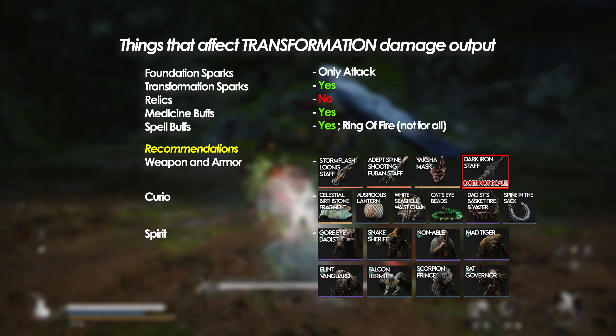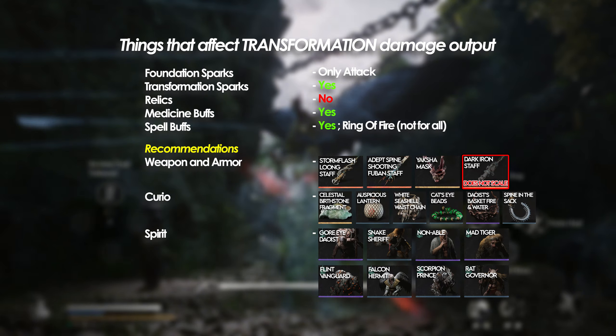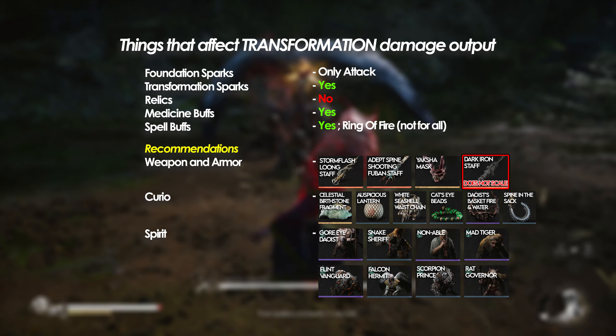Hey guys, let's jump right into what makes your transformation strong. If you look at the screen, I've compiled a list of things that affect your damage output while transformed. I won't be going through the entire list, however I want to point out that your transformation's attack does scale with your weapon's base attack.